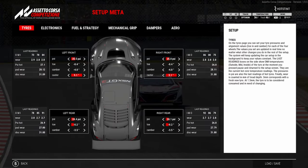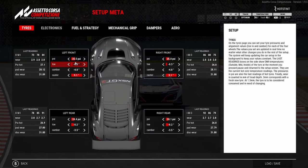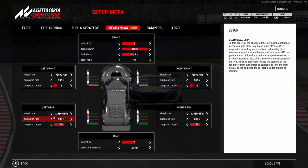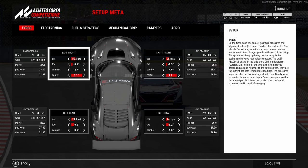Now we're running the meta setup. As you can see, it's a lot more aggressive in terms of toe. I don't actually run the front toe all the way to minimum in a race - I normally run like 3.0. I run max negative toe in quali for turn-in, but for a race I normally change it. Same amount of fuel, 100 liters, running the exact same tire pressures and brake ducts. The rest of the setup is just completely different - maximum, minimum, everywhere pretty much.